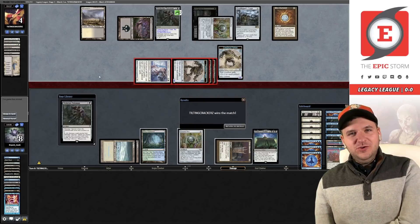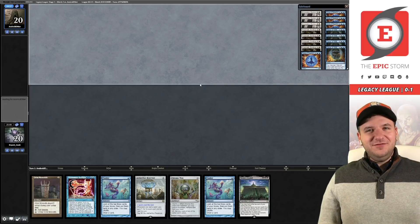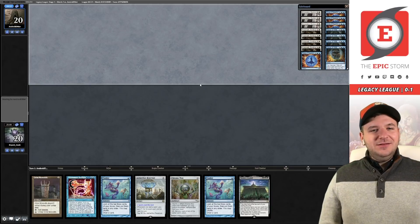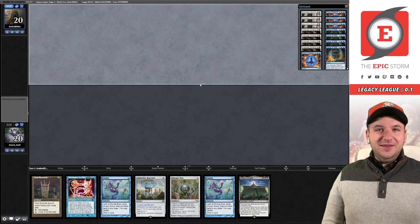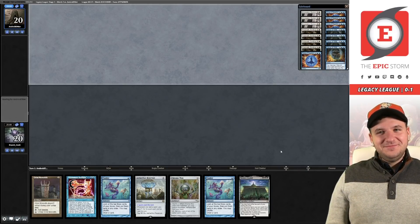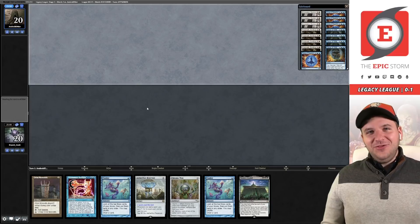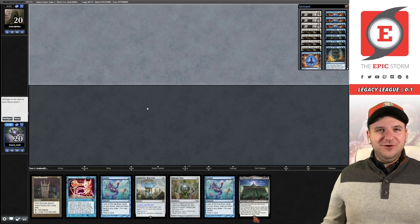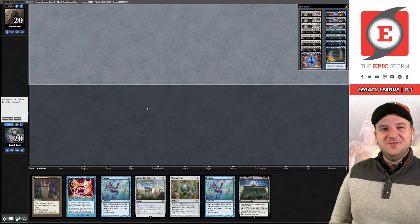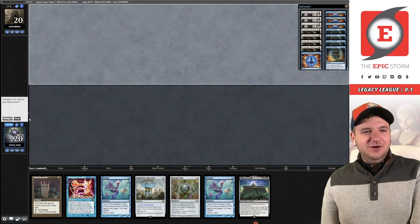Match number two — we're facing someone I gave a tutoring session to just a few weeks ago, and I don't know if they're playing The Epic Storm. I don't think we're allowed to keep this hand. For tutoring sessions, check out theepicstorm.com/tutoring. Alex, I think we have to ship this — especially in the mirror. Our deck has four Orim's Chants and this hand doesn't have any, and the Reservoir and Tendrils are essentially mulligan cards here.